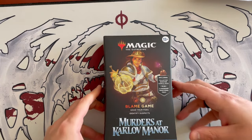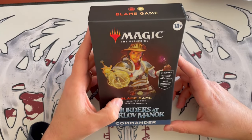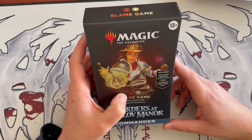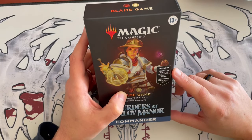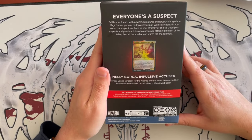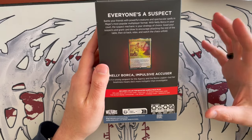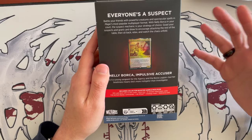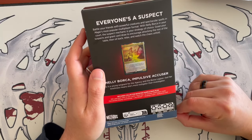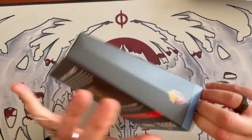Today we're taking a look at the first of the Murders at Karlov Manor Commander decks. This is Blame Game — Identify Suspects. It's a Boros deck and includes the collector sample pack and the usual stuff: a 100-card deck with 12 new cards, a deck box, 10 double-sided tokens, foil display commander, the life wheel, strategy insert, and reference card. Without further ado, let's break into this. It's been a strange ride with the Murders at Karlov Manor, and today we're diving into these commander decks.